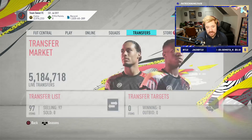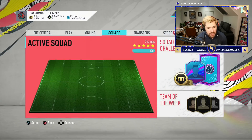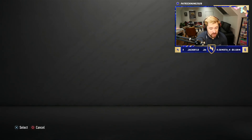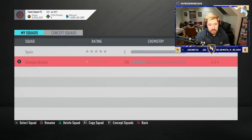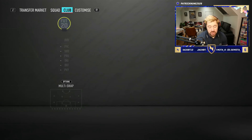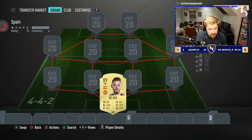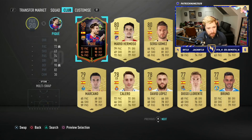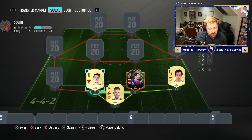We're going to build a full Spanish squad today. I've already got a pretty good Spanish squad — I'm very fortunate that Spain has been one of the nations I've gone for this year with regards to special cards. So we've always got that Morales card, PK Vasquez, David Villa, and I've got David De Gea as well, which is nice.